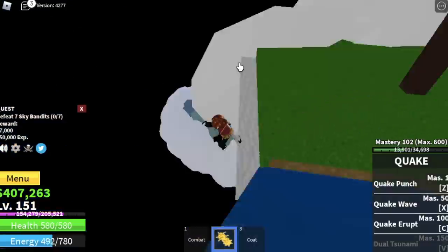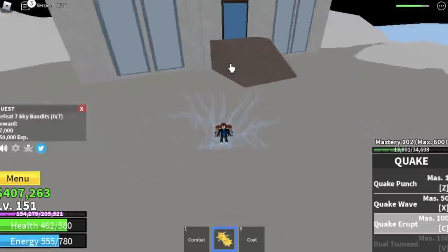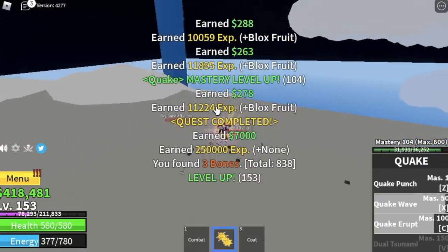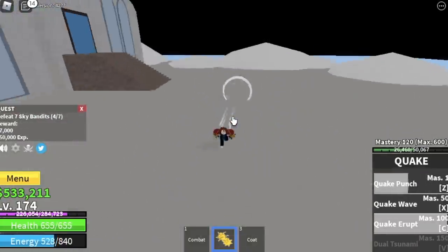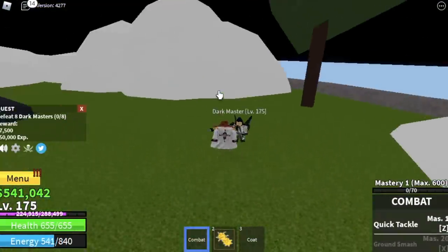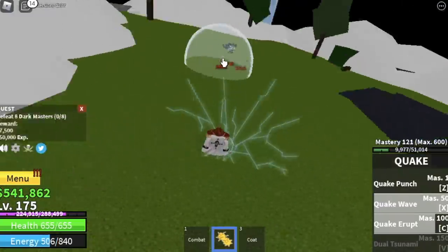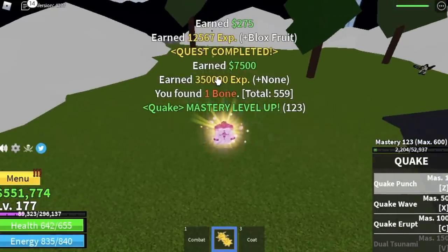Here we're gonna start with the Sky Bandits. These mobs are located here in this castle. You need to lure 4 at a time and defeat 8 to finish one quest. The goal is level 175. After that, we can move on to our next set of mobs, the Dark Master. You need to defeat 8; lure 4 at a time and do it twice to finish one quest. We're gonna stay here until we reach level 225.